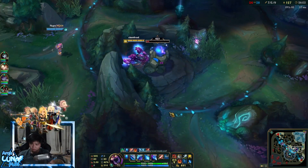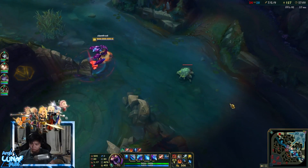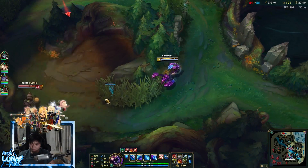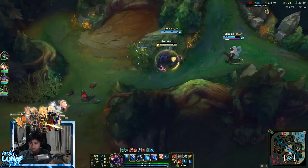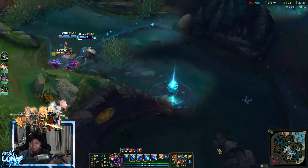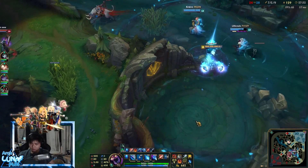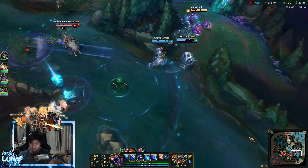I gave the blue buff to Lux and tried to get position on dragon since it's coming up soon. Trying to pick off Twitch — if I had blue smite I could have caught up, used my ult, and killed him. But I had red smite, couldn't catch up, and he got away to base. Got the crab. Now things are getting very messy.